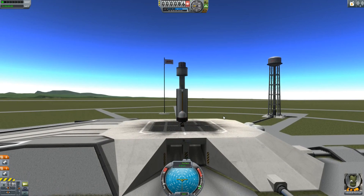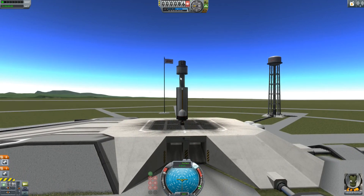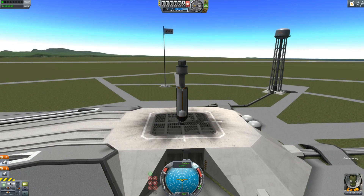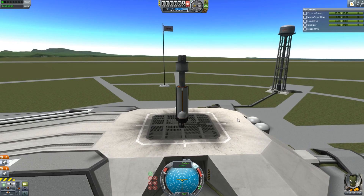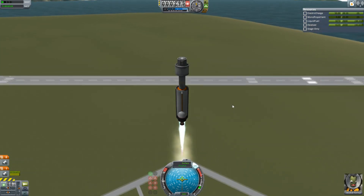Hey guys, this is KSP with Tape, and today you join me for one of my minimum part challenges. This is kind of upping the ante from the last one where I used four parts to go to Gilly. I'm gonna use four parts to go interstellar, so yes, this is my four-part rocket. Obviously, it has to be commanded by Jebediah Kerman.